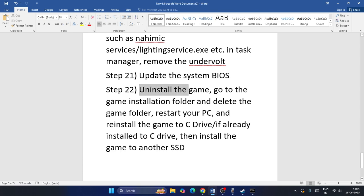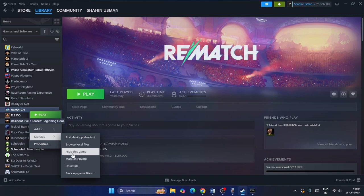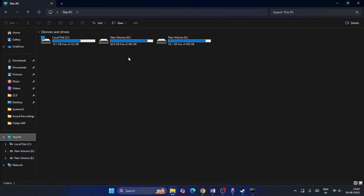As a last resort, uninstall and reinstall the game. To uninstall, right-click the game in Steam, go to Manage, and choose Uninstall. When reinstalling, try a different drive — for example, if the game was on drive E, reinstall it to drive D or C.